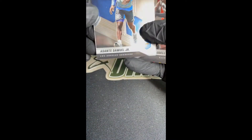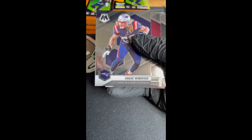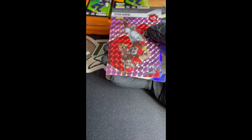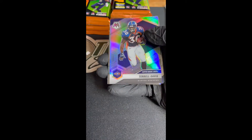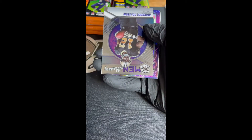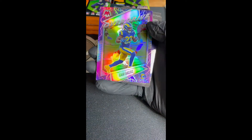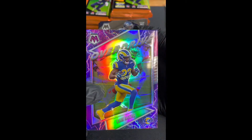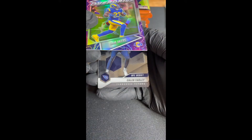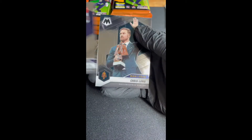We got Odell Beckham, JJ Watt, Chase Winovich, John Riggins, Curtis Martin. We got Travis Kelce pink Mosaic — and that is numbered to 49, so that'll get a top load for sure. Then we got Terrell Davis silver, which is nice. We got Men of Mastery upside down Marquez Colston, and then we got Cam Akers in Overdrive silver. Also NFL Debut Caleb Farley, Davante Adams, Von Miller, and Chris Long. Chris Long — yes, it's Howie Long's son.